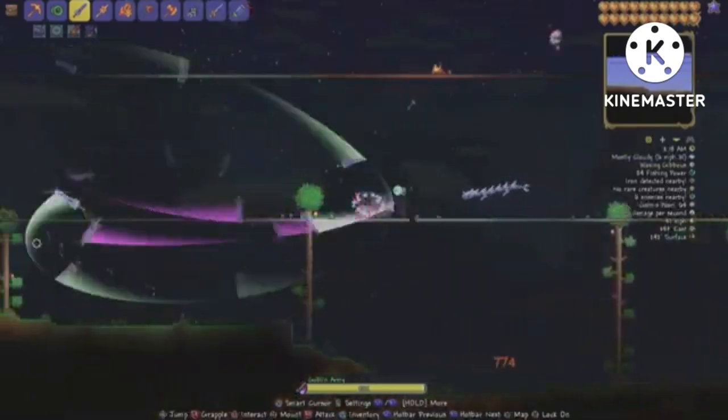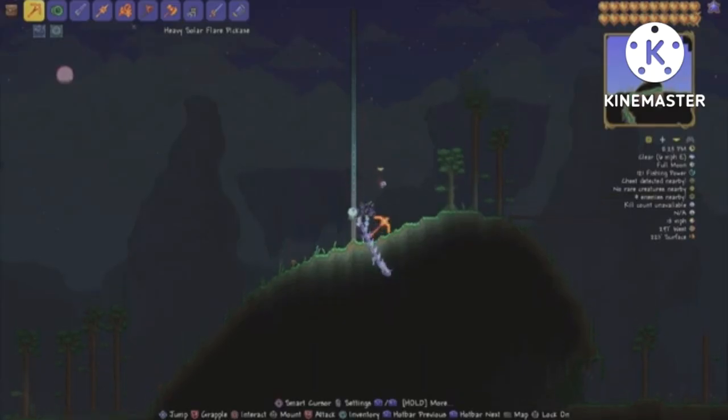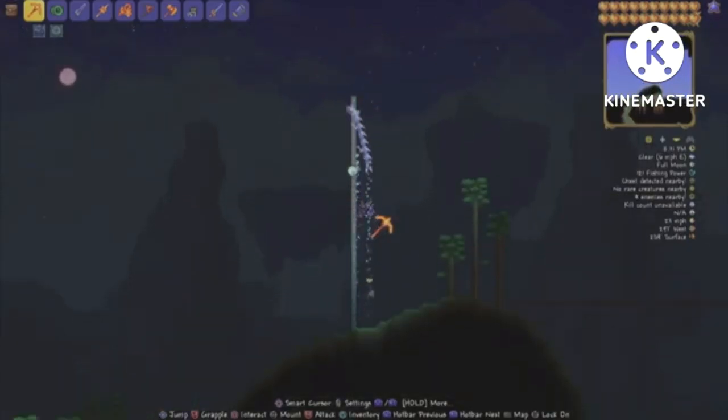For the next requirement, you will need to have beaten the goblin army and obtained the goblin tinkerer — you need the rocket boots and the tinkerer's workshop. Once you have the rocket boots, combine them with your Hermes boots to obtain spectre boots. These boots still run at 30 miles per hour but have the added function of short flight.